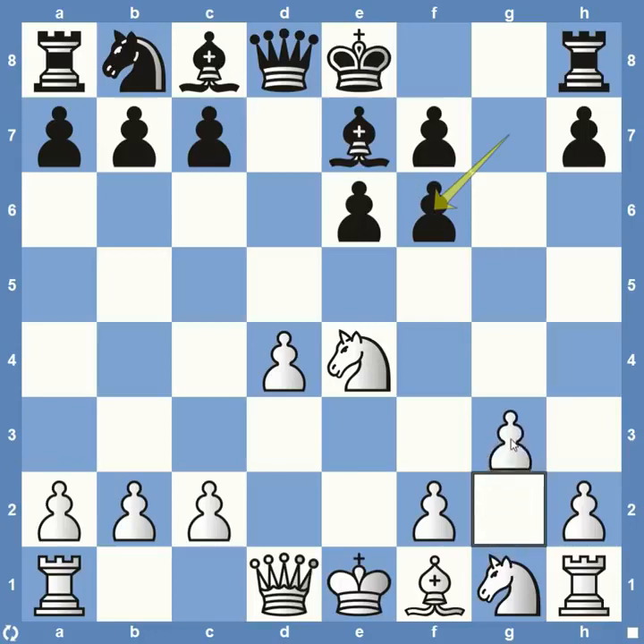Fischer continued with G3, preparing to fianchetto on G2. This really looks like he expects Petrosian to castle on the Queen side, so he's lining up all his material to point to the Queen side of the board. This setup from Petrosian does not look like he's looking to castle kingside, giving Fischer options to get his Knight involved without blocking squares for his Queen or his Bishop on E2. Also protects the pawn on D4.